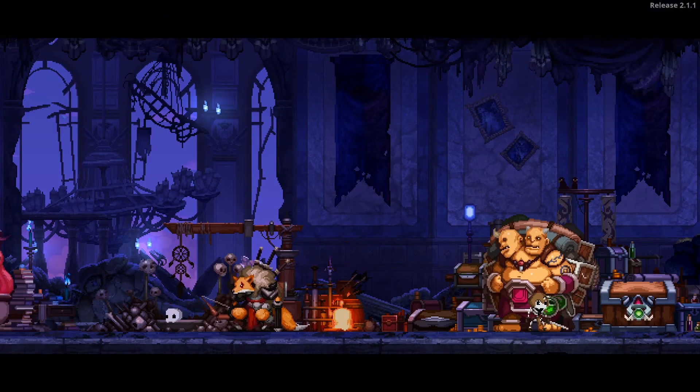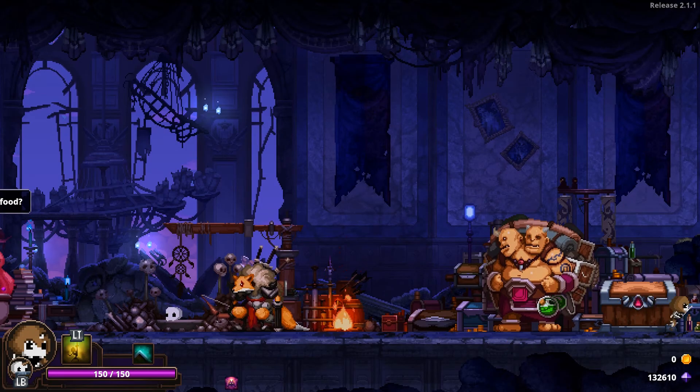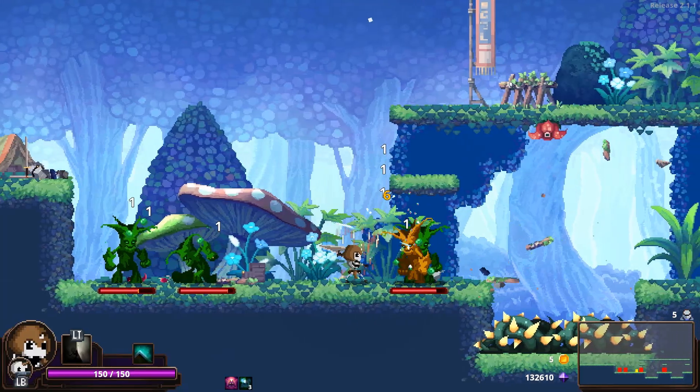Starting off with shield boy, sword boy, and two rings of winds. Two rings of winds? That's like 700 gold. I do be swinging fast though.